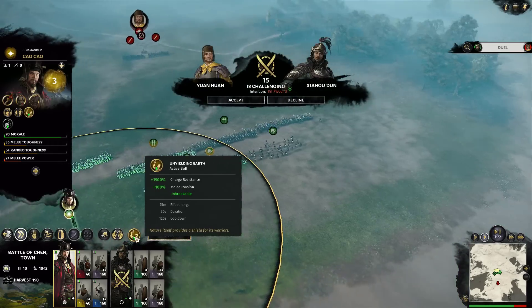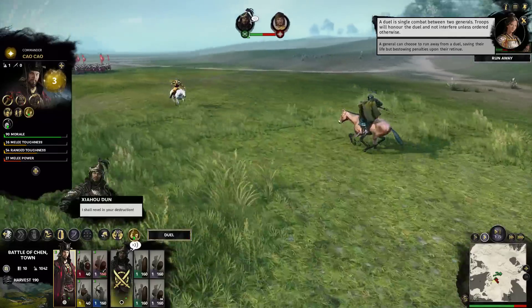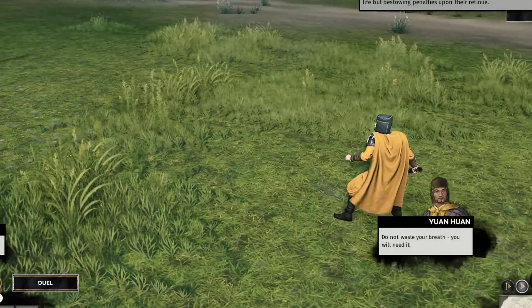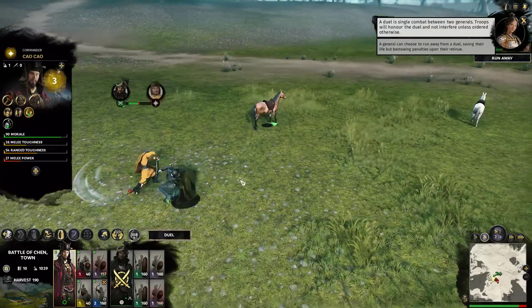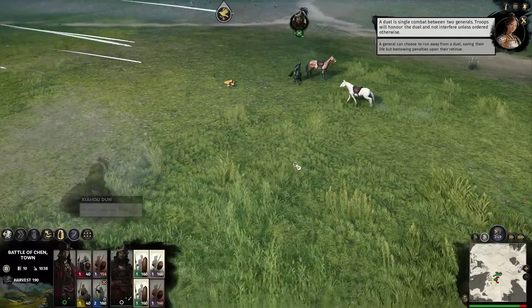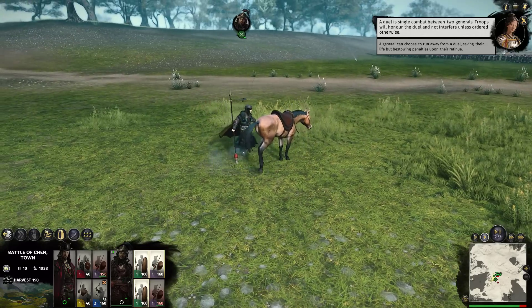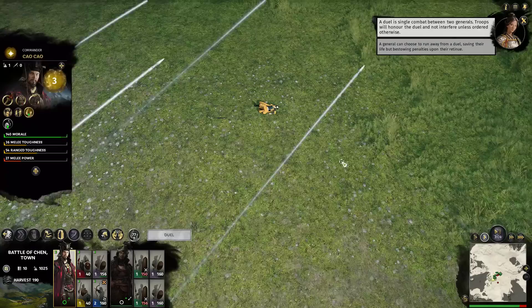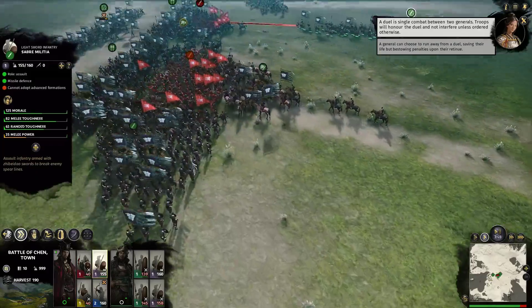Generals have special abilities now, unlike the old ones which were just rally and stuff like that. Now I've been challenged to what feels like a Yugioh duel — holy moly. My poor officer is doing his best but I should probably take part in the rest of the fight. Never mind — I just killed him, he's dead on the floor. He literally just got sent to the shadow realm.